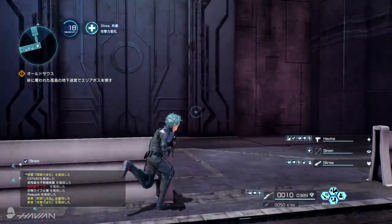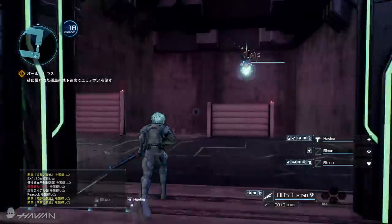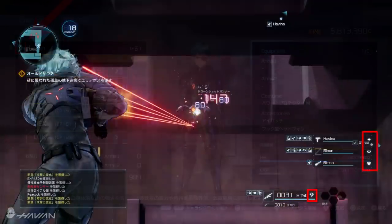Assault, Tank, Supporter, Destroyer, Engineer, and Sniper. If you want to know what your current role is, it will be indicated by a role icon on your status bar and on the status menu.